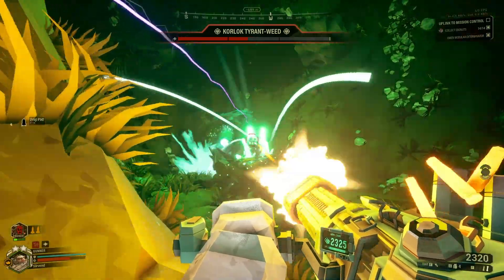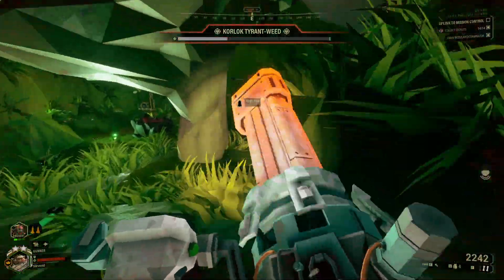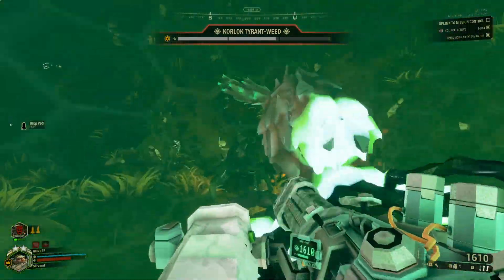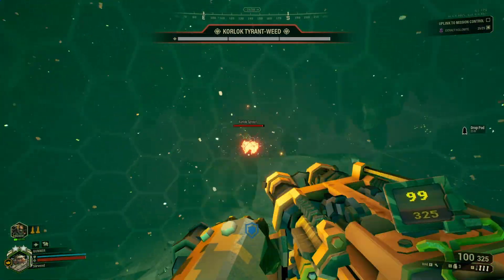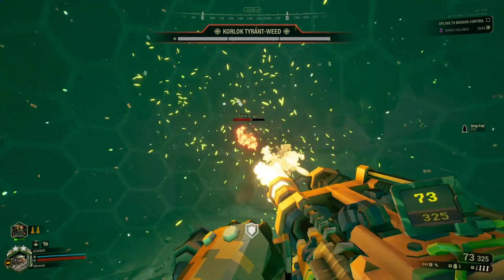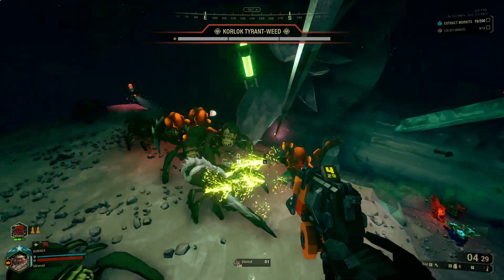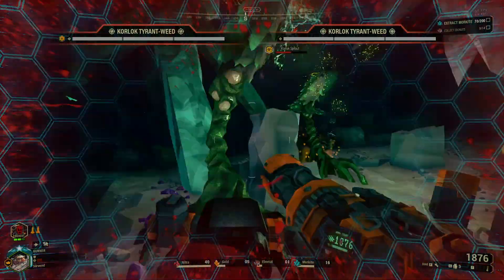Gunner has the best DPS of the team on the clam, especially with certain minigun configurations. He comes with the best way to protect his team from the sprouts — shields used wisely can help make up for mistakes when someone gets downed in the open, or let your team safely get close to the clam together for those final hits. Avoid using zip lines around the weed though — you're an absolute sitting duck on them when the sprouts have you in their sights.